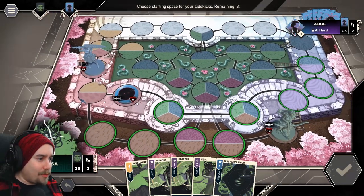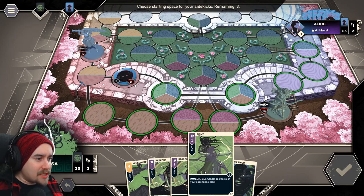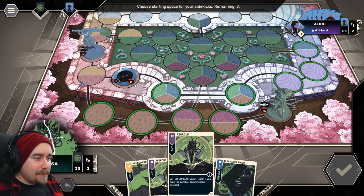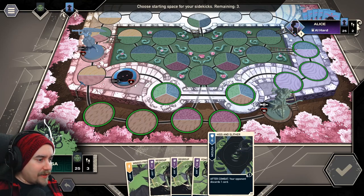Looking at the hand: there's a defense card where after combat your opponent discards one card. Feint immediately cancels all effects on your opponent's card — it's versatile, usable for attack or defense, though the damage value is quite low. Regroup is another versatile card usable on any fighter; after combat draw one card, or if you want the combat, draw two. We've also got Winged Frenzy: move each of your fighters up to three spaces, move through opposing fighters, then return a defeated harpy to any space in Medusa's zone — and that can be used anytime.